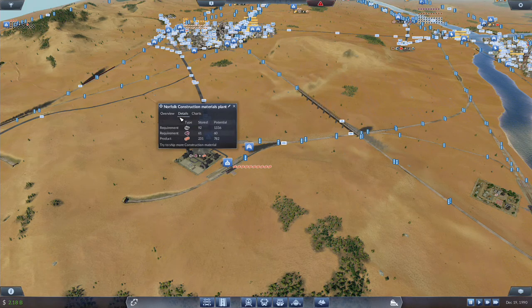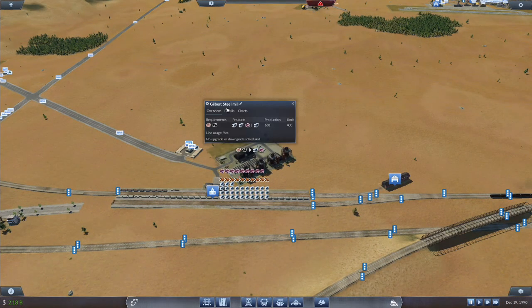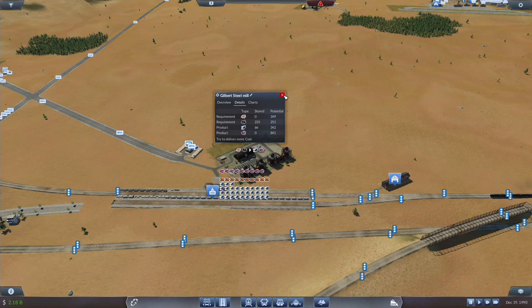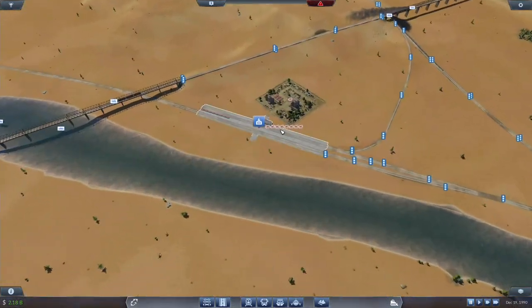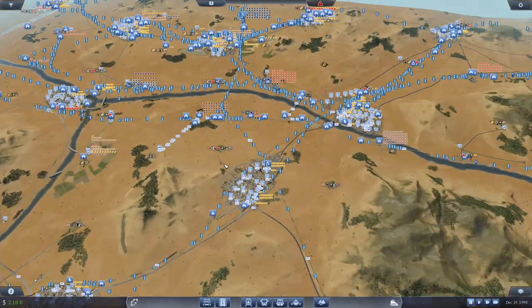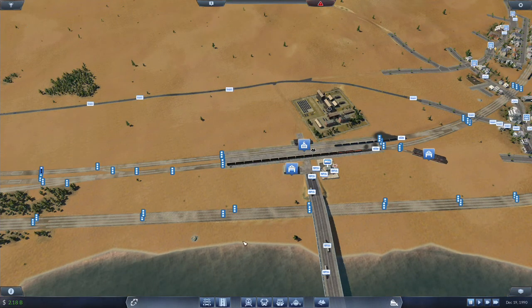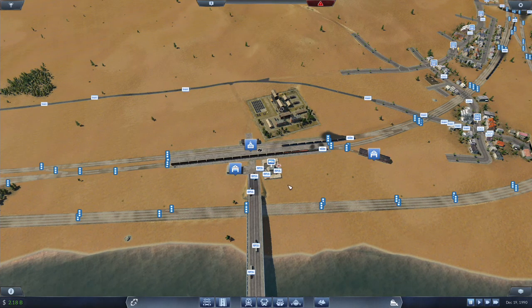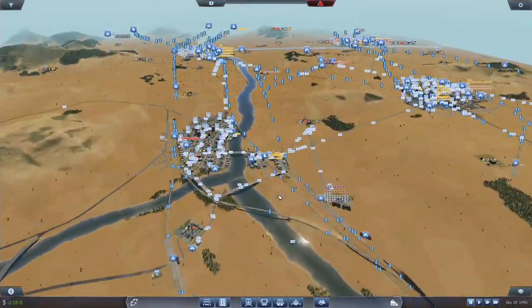We've had some issues here — we're not getting the quantity of slag being produced because this dropped down to a 400 limit, which is rather unfortunate. We actually have stuff accumulating there. Last time I checked, there was barely anything here. We had about eight trains on the line. I had an automatic upgrade to the full length, so I sent a bunch of trains back to the depots, and now we have about half the number of trains on that line.